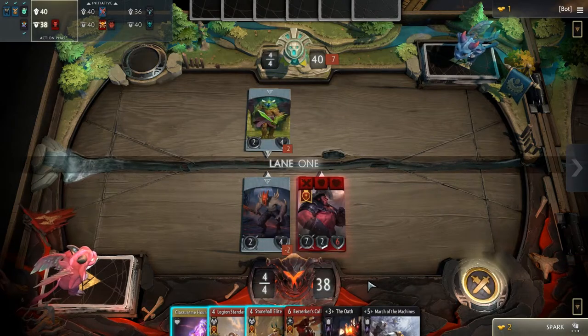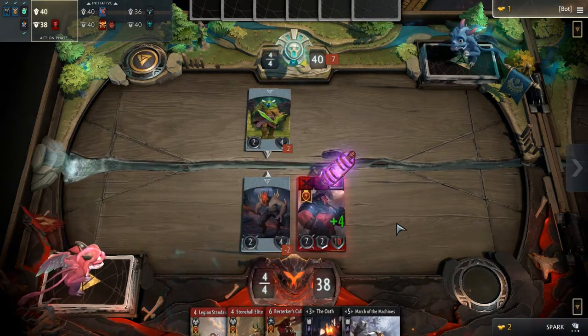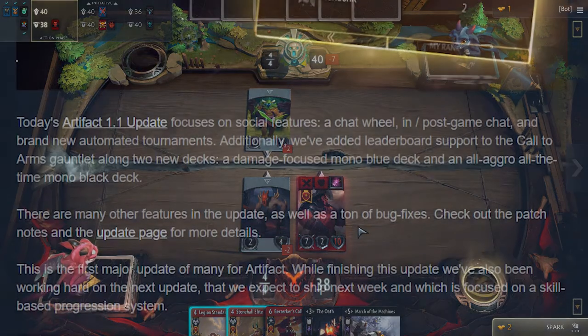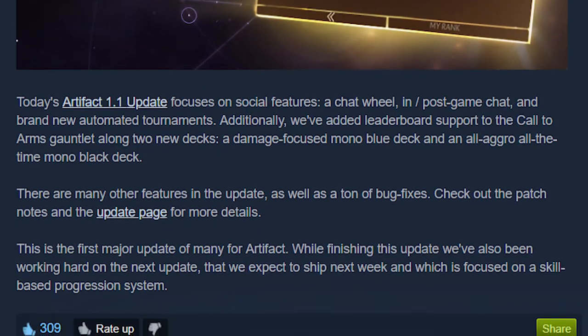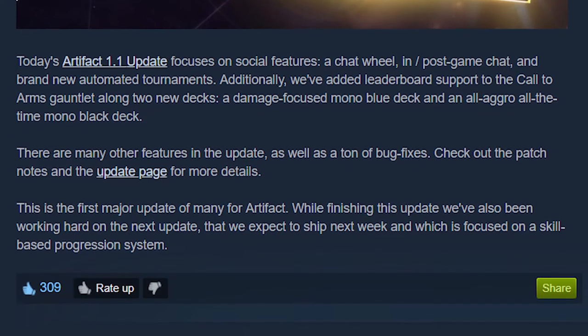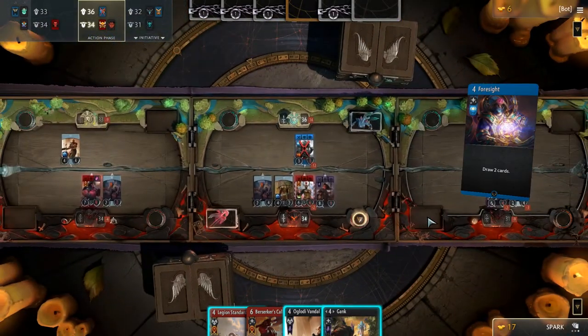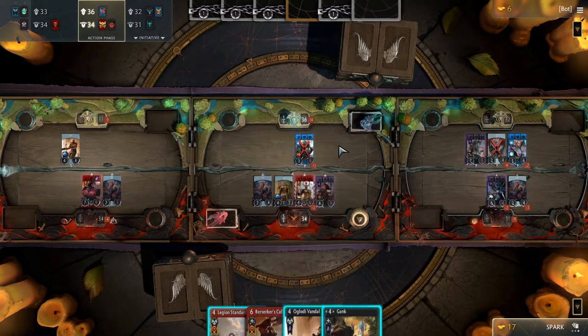This update also included a suite of bug fixes and stability improvements, but perhaps most interestingly, information about the next big update. In a blog post, Valve has confirmed that they aim to get the next one out sometime during next week, and most notably that the update features a skill-based progression system — an incredibly requested feature that should serve both the casual and competitive community.